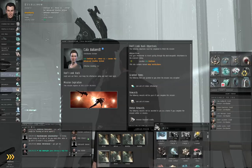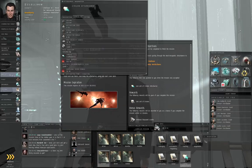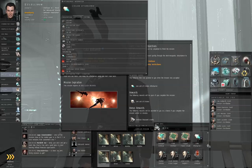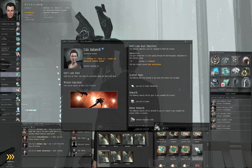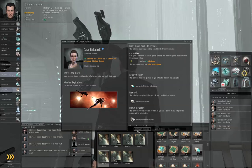If you look at the civilian afterburner for a moment, that only gives you a 32% bonus to your maximum velocity, whereas a real afterburner gives you a 112.5% bonus to your maximum velocity. Now you can do the mission with a civilian afterburner, but I use a real afterburner.